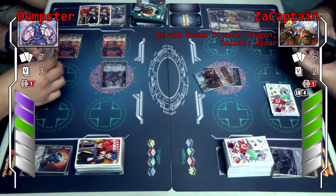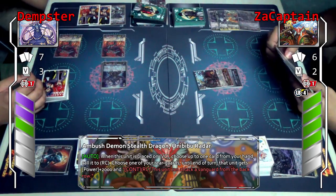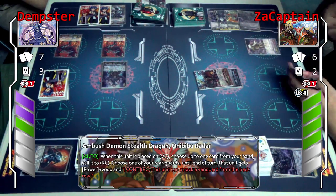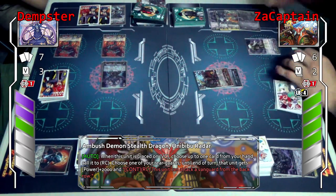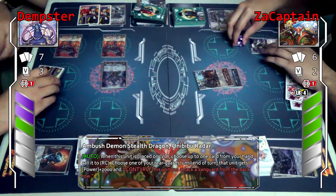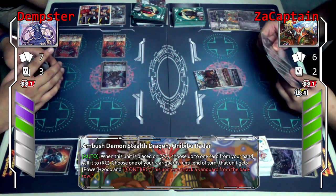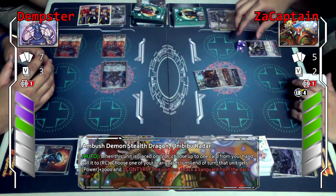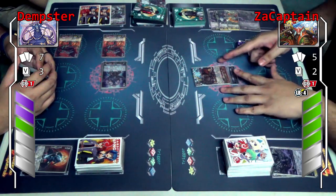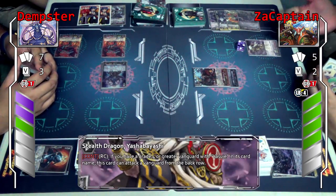I'll activate Only G-Blade skill first. When you see the unit in the vanguard circle, I'll choose one card from my hand and call it to the vanguard circle. It gets plus 2k. And the skill — this unit can attack from the back row. Actually, I will call this unit because I need to clone it. Plus 2k. This unit can attack from the back row. It's a bit useless at this point because the continuing skill activates with a vanguard with Yasui.